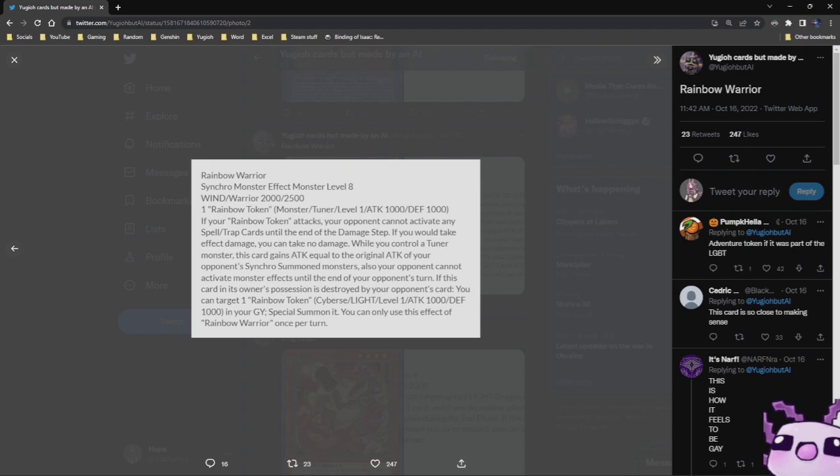If your Rainbow Token attacks your opponent, your opponent cannot activate any spell or trap cards until the end of the damage step. If you would take effect damage, you can take no damage. While you control a Tuner monster, this card gains Attack equal to the original attack of your opponent's Synchro Summoned monsters. Also, your opponent cannot activate monster effects until the end of your opponent's turn. If this card, in its owner's possession, is destroyed by your opponent's card, you can target one Rainbow Token in your graveyard and Special Summon it. You can only use this effect of Rainbow Warrior once per turn.